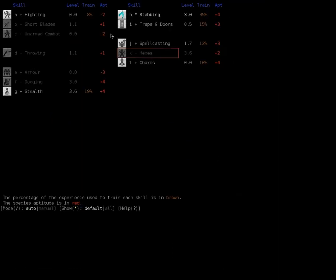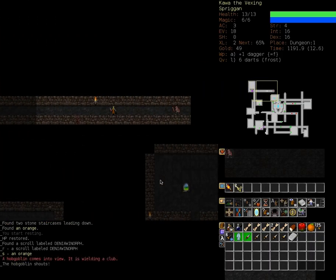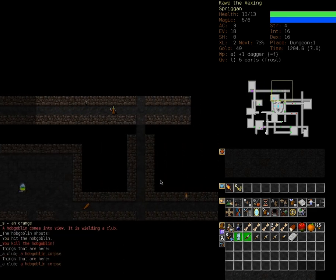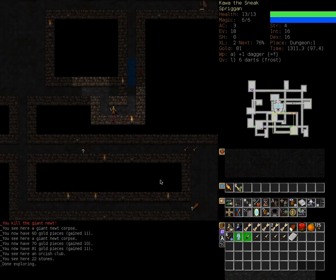Let's check up on skills again. Stabbing is a skill that governs the likelihood of doing greater damage when attacking a distracted or helpless creature, as well as the amount of extra damage dealt. Some gods may disapprove of this, but obviously we will not be dealing with such gods. Here comes a Hobgoblin — stab that one to death. Here comes a Newt — get that one too. Extra gold, more gold, more auto-explore, and we're done exploring.